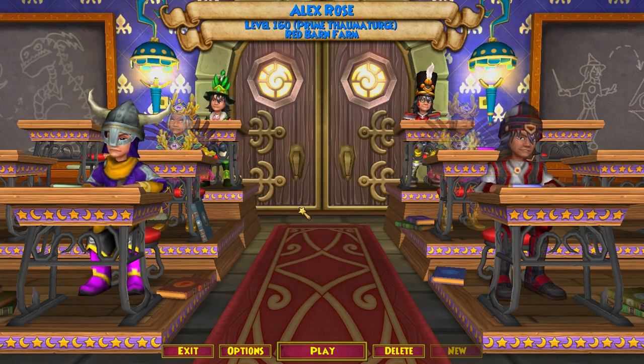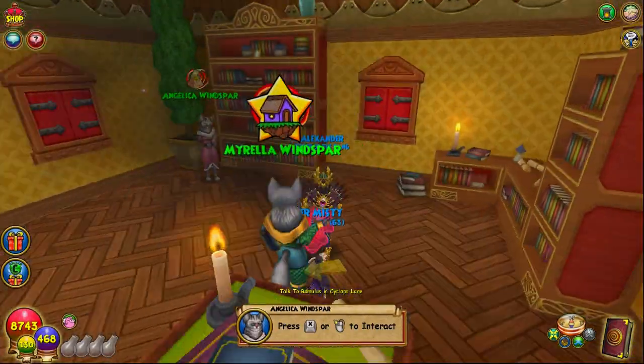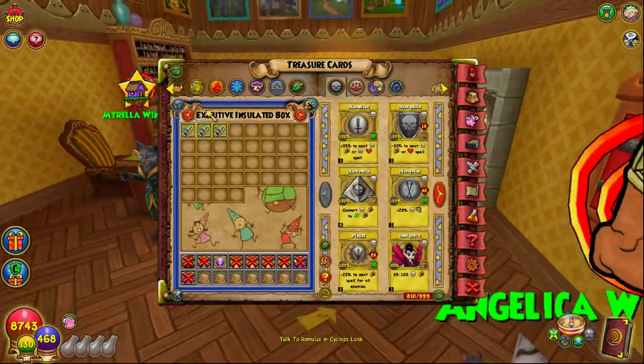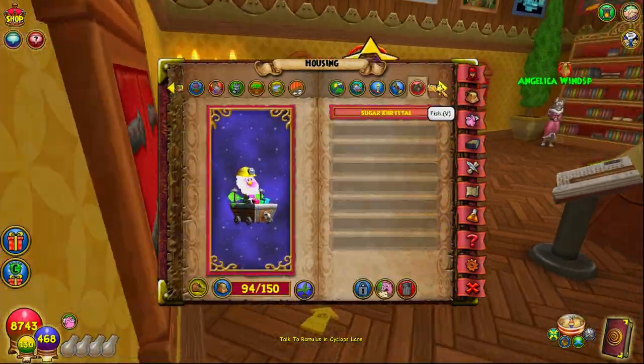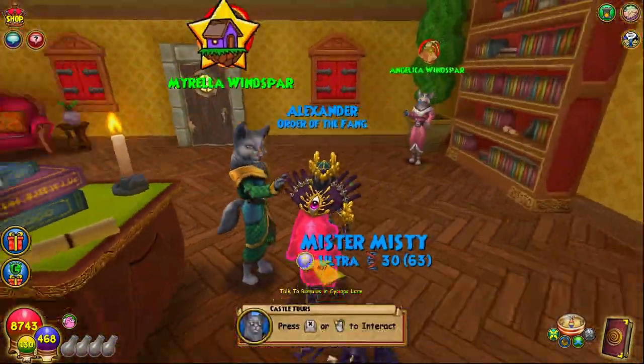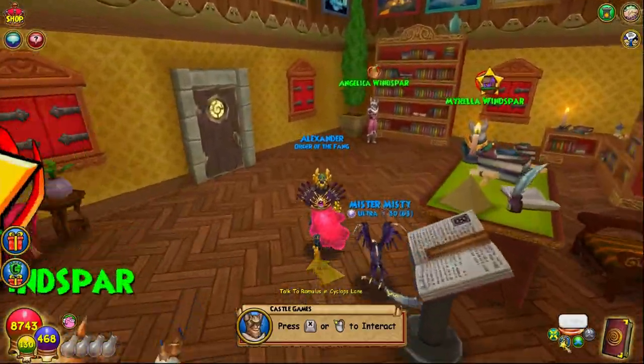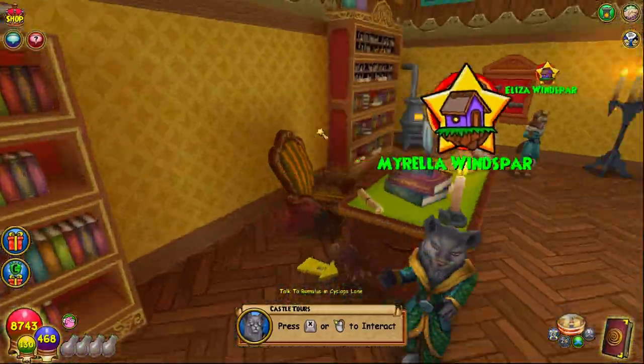A quick tip: if you're AFK farming mega snacks with an auto clicker, crowns items — even if your bank or backpack is full — will go to your bank regardless and it will overfill. Couch potatoes are crowns items, so you'll be good and won't have to worry about missing drops.